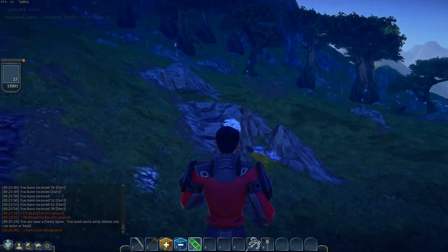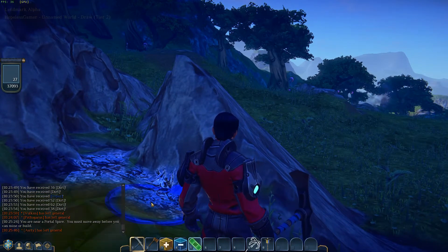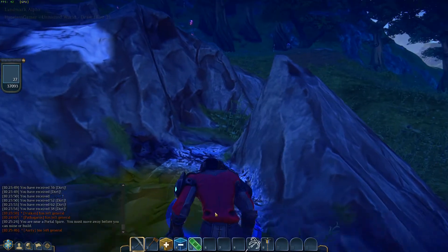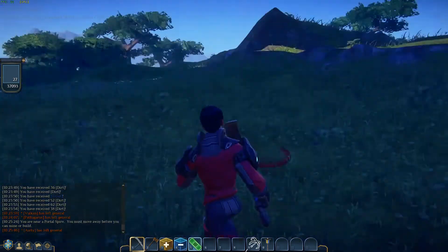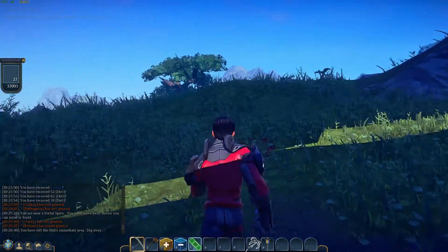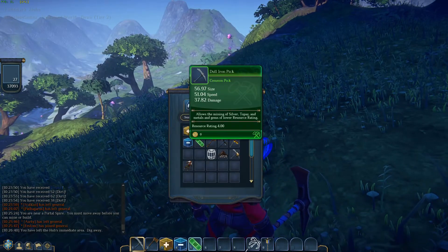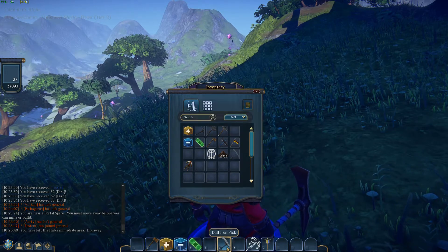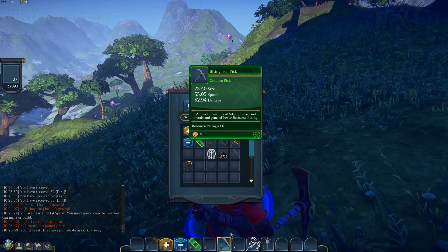That's silver, but can I mine here? Oh, that's silver and topaz — awesome. Alright, now I can dig. Let's head out into light. Also, I made another iron pickaxe. So I've gone from a dull iron pickaxe and I've just made a biting iron pickaxe.